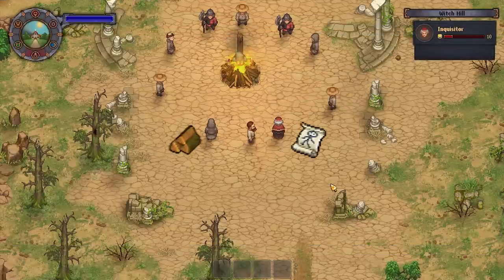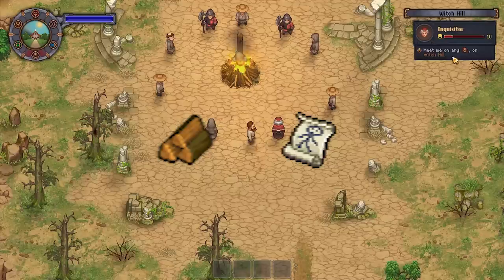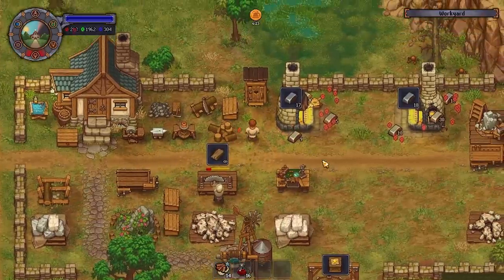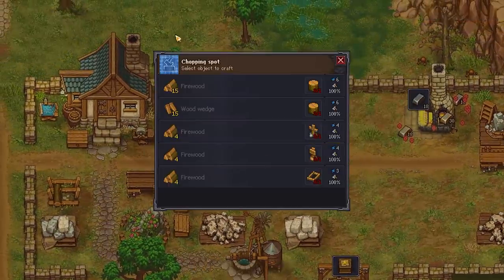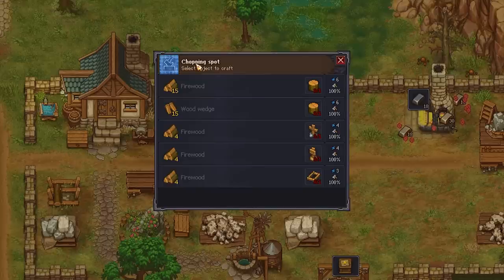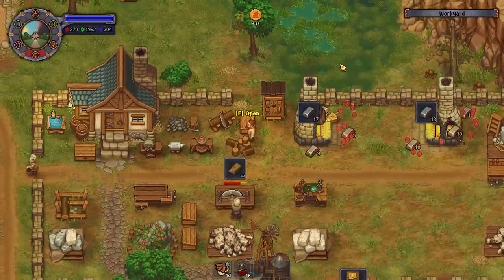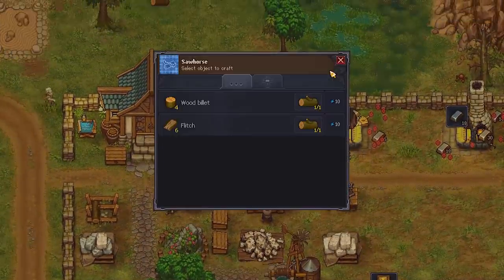He'll ask you for twenty firewood and ten flyers. The firewood part is relatively simple — you simply need to chop up some wood billets at the chopping spot. You get wood billets by sawing them in your sawhorse from logs, so yeah that's pretty easy. Now let's go on to the flyers.